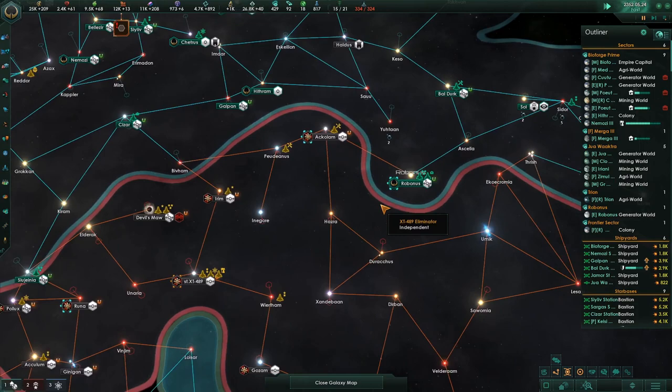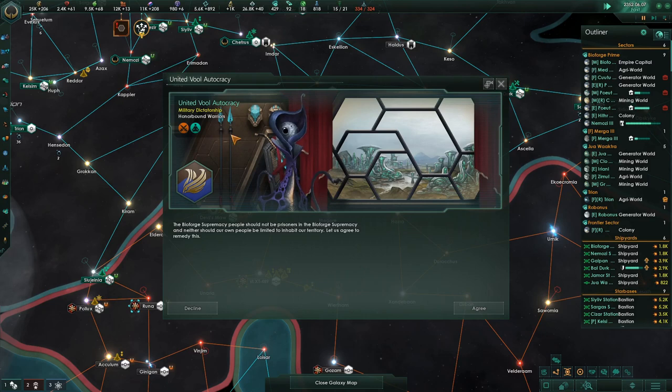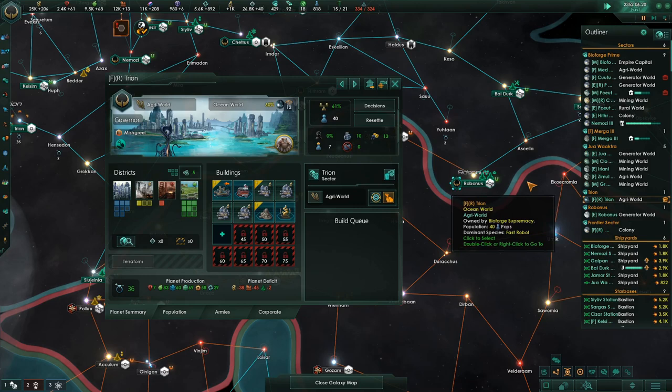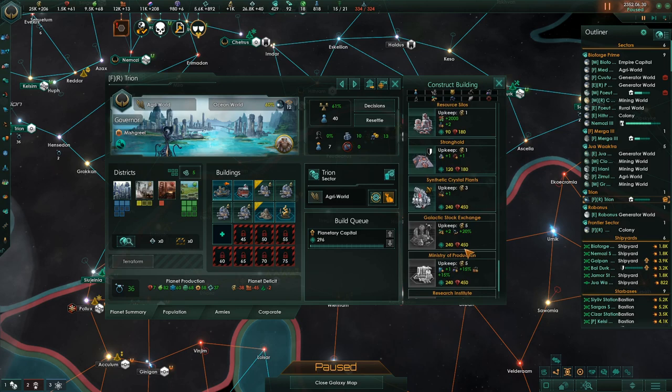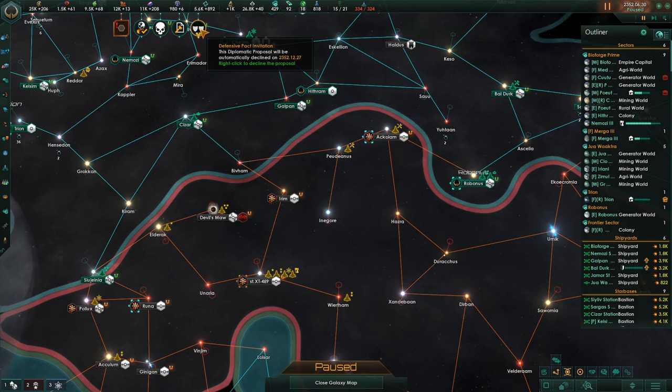Incoming transmission — migration treaty proposal. Sure, we'll take some of your people. Construction complete. We will take them, Trion. Incoming transmission. This is a research planet and it needs a research institute — as soon as the capital is upgraded we can put it on there. Defensive pact invitation — sure.